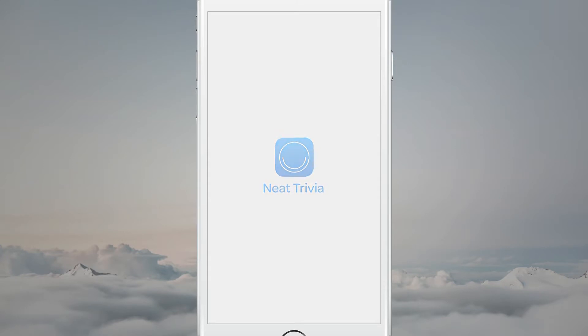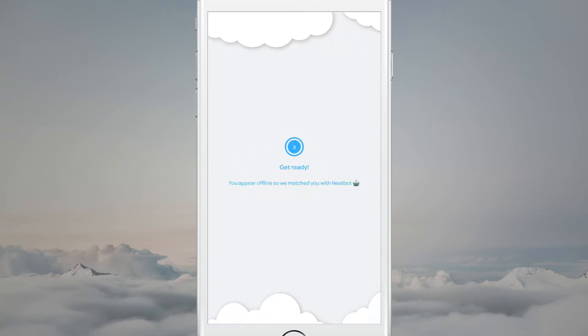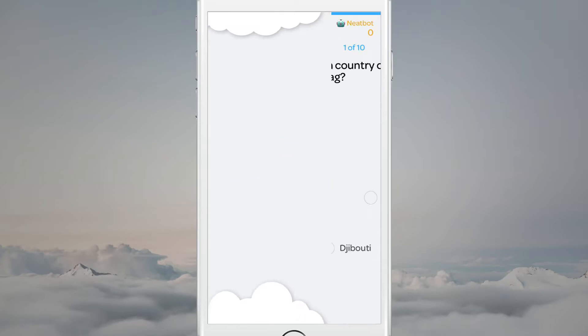Here it is — Needs Trivia. So what is it about? Needs Trivia is a multiplayer trivia game with offline support. Right now I'm offline, and I'm going to be automatically paired with Neetbot, an AI living in the app. So even offline, it can be fun to play this game.